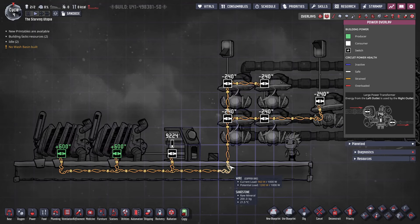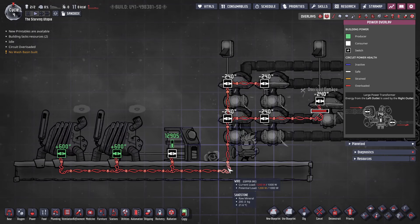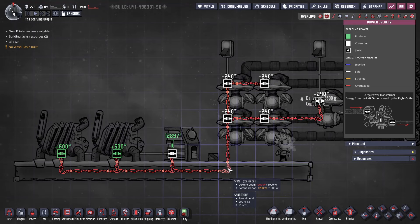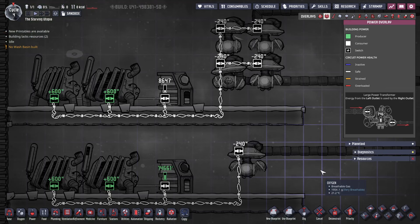Overloading will happen when I turn on the fifth pump. The circuit is now red and overloaded, so it's taking damage. If left overloading for too long, the wires will break and dupes will need to repair them, which costs more metal ore. To avoid this there are two methods, and combining both will allow us to construct complete power systems. The first way is to separate out multiple circuits so each one consumes less than the wire limit.